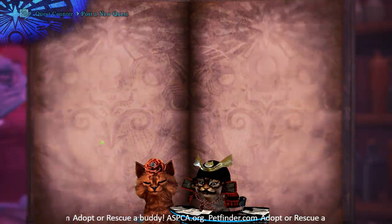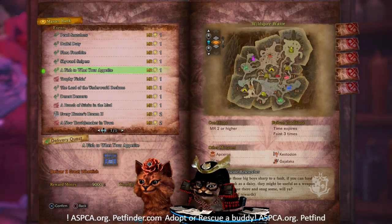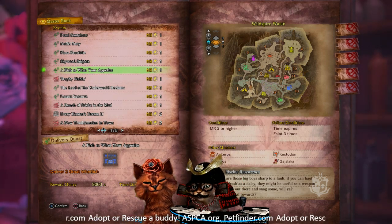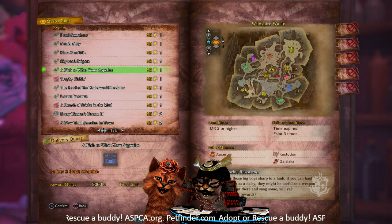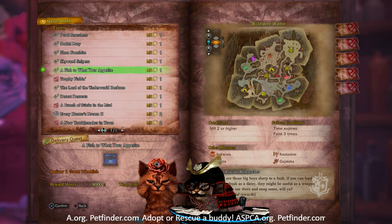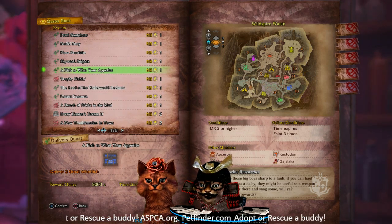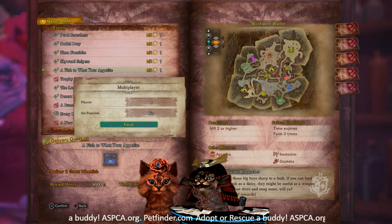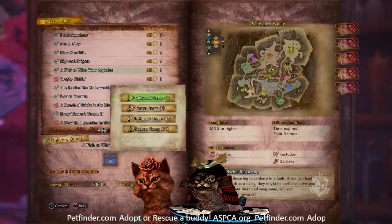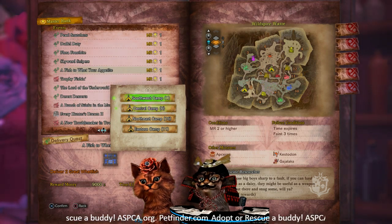Where are we going fishing? In the Waste — that doesn't sound fun. So for 'A Fish to Your Appetite,' this is for the new dual blades with the slappy fish for the Full Bloom Festival. You will need to be Master Rank 2 or higher. Reward money is 9,000. We need to get two great wet fish. The places you're going to find these are a fishing hole in Camp 1 and a fishing hole in Camp 6.